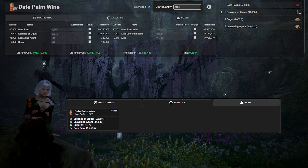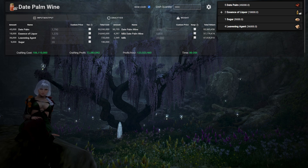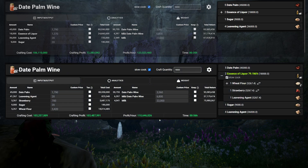Looking at the cooking page, slow cooking is checked since I don't use silver embroidered clothes anymore. The craft quantity is however much you're going to craft in a session. I personally go to the weight tab to see the maximum I can make based on my weight. Since I only use advanced cooking utensils and have 2,000 mastery, I can only make 9,000 at a time. For Date Palm Wine, each craft takes 5 date palm, 2 essence of liqueur, 1 sugar, and 4 leveling agents. Since you can cook essence of liqueur, clicking the plus sign expands that sub-recipe, letting you calculate crafting both items together.